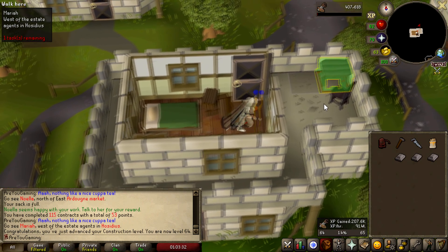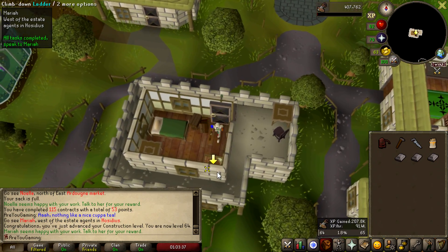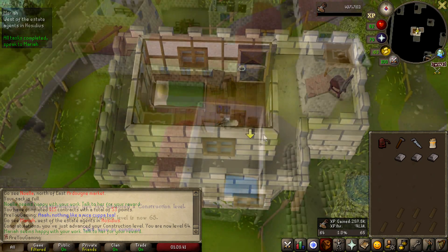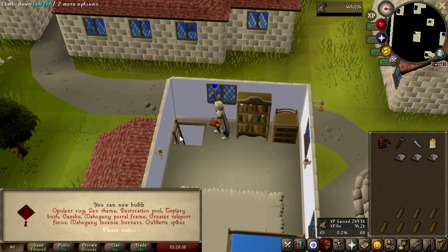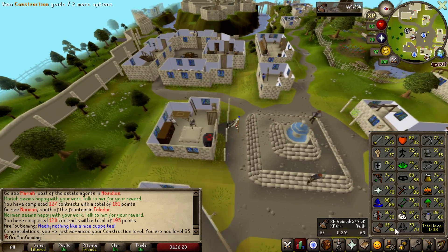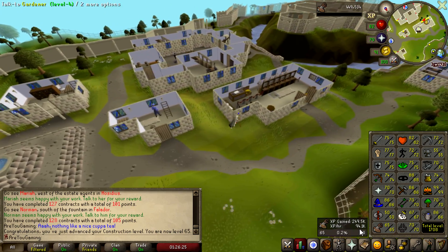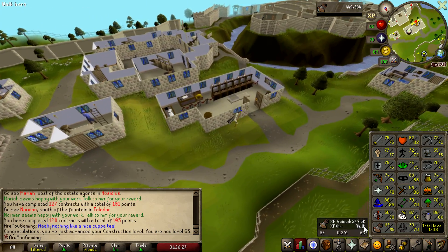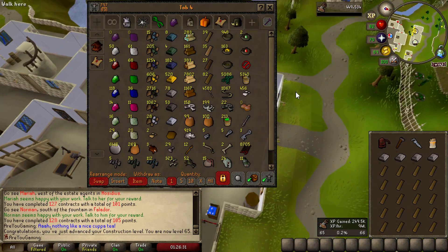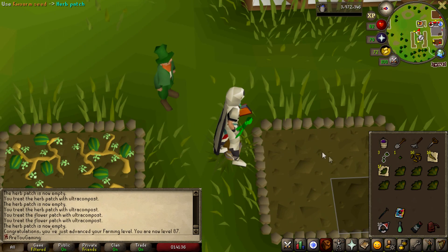Turns out the plank sack uses planks second, not first — not sure if it works differently when building in your own house. Level 65 construction — that's worth recording. Only a couple of planks left though, not sure we'll get to 66. We've had 250k XP today so far and we're getting 94k XP per hour, which would probably be higher if we hadn't done oak planks first.